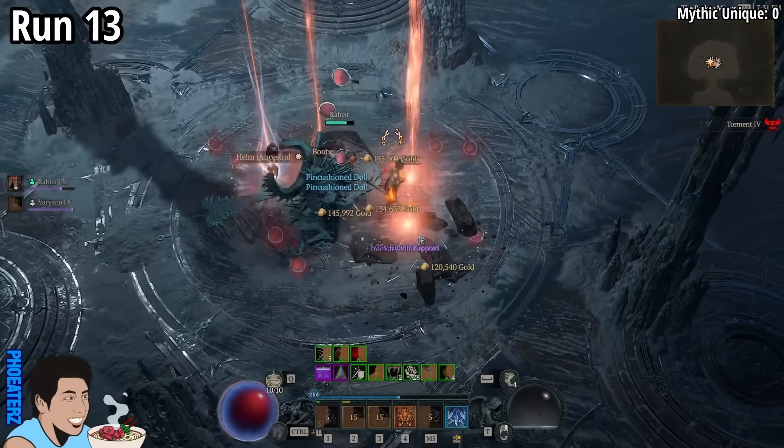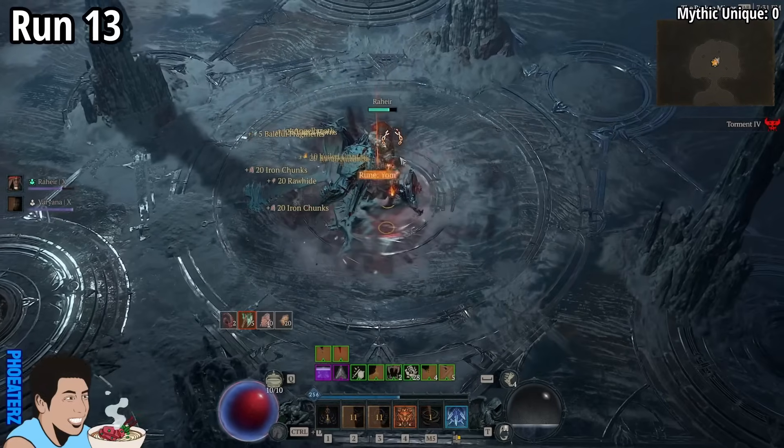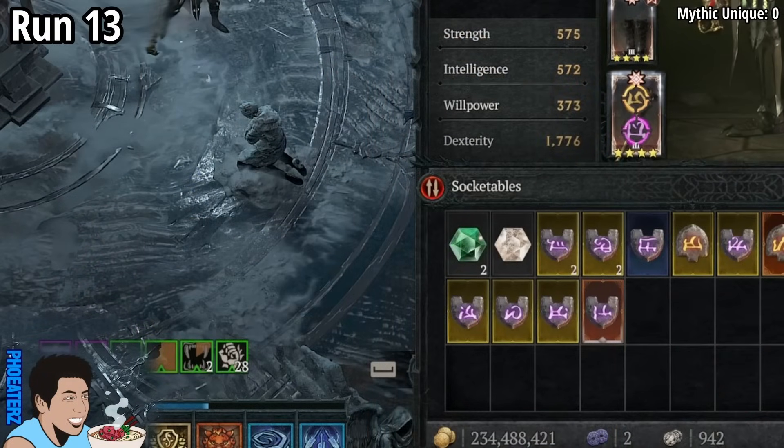On run 13, we find a 1-star Harmony of Ibowaka. Is it an upgrade? No. Also, a Yawm rune.